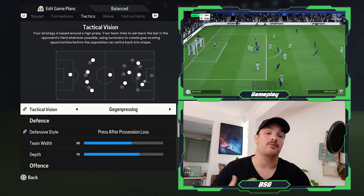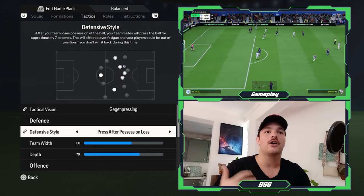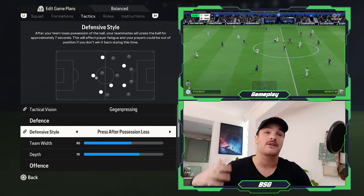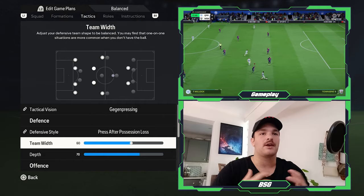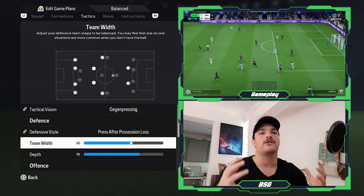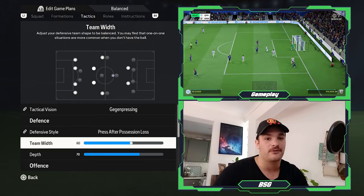They have a breakneck, fast-paced approach to their gameplay. The defensive style is set to pressing after possession loss — a very aggressive, higher block, pressing the opposition's back line and goalkeeper, forcing errors and turnovers high up the field. As for the team width, it is set to 60, which stretches the team effectively into a man-v-man system, while also putting players in passing lanes to intercept the opposition's build-up play.